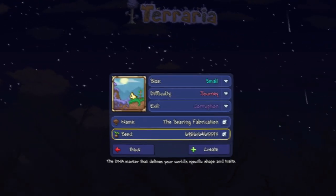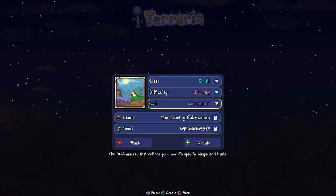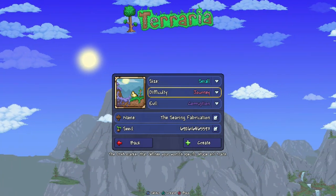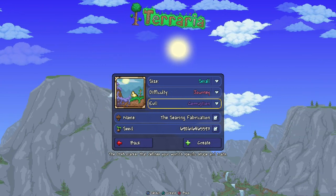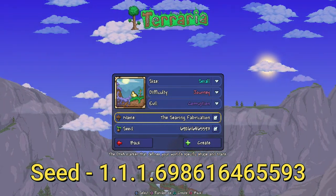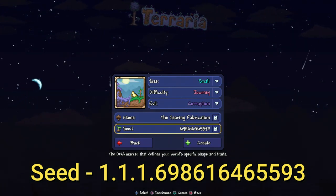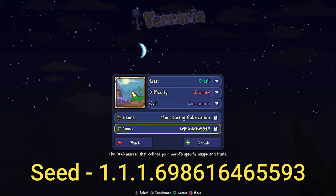Now let's show you how to create the world. Here's all the info you're going to need for your world here on PlayStation and Xbox. The size of the world has to be small — not medium, not large. The difficulty can be journey, classic, expert, or master — does not matter, difficulty doesn't affect it. Evil has to be corruption, not crimson, not random. The name of the world does not matter, call it whatever you want. But the seed number does matter, and that number is 6-9-8-6-1-6-4-6-5-5-9-3. The seed number will be down below in the description.